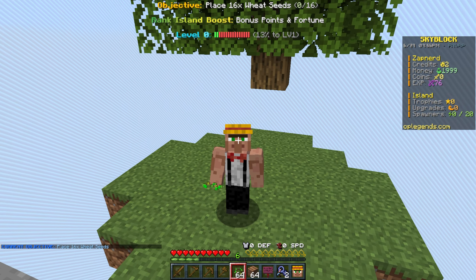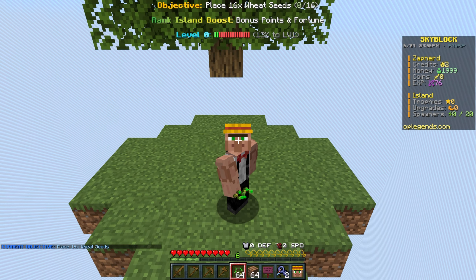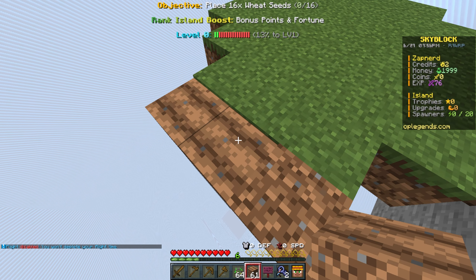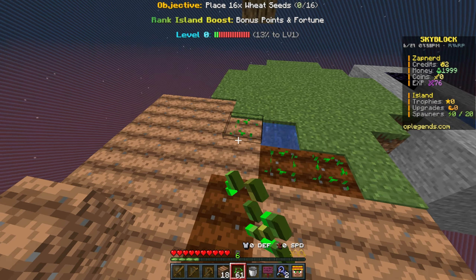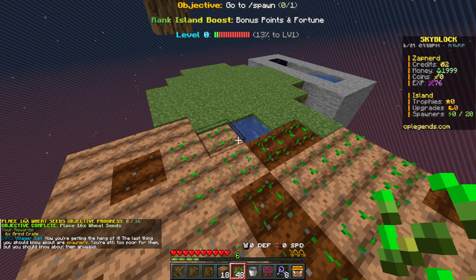One thing about skyblock is that you can actually build your own farms and do all the quests on your island, so you no longer have to be in the world spawn. Everything is really island-based this season. Let me place down a bunch of farmland and throw down the 16 wheat seeds as the quest wants — and there we go, 16 placed.